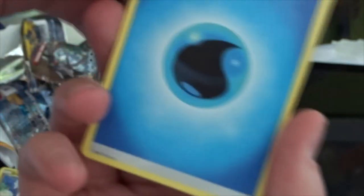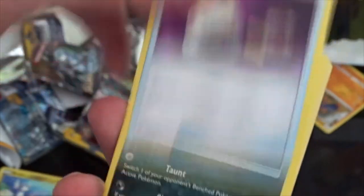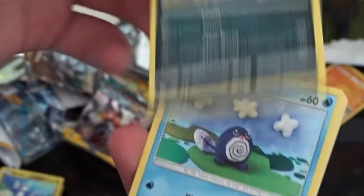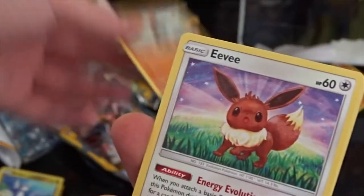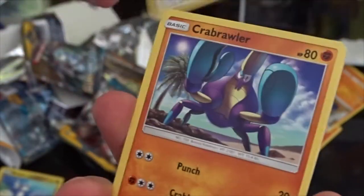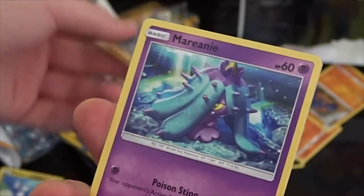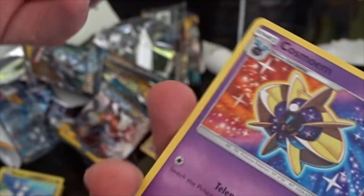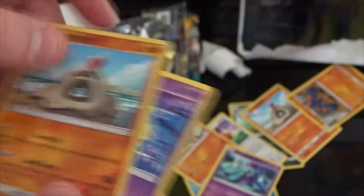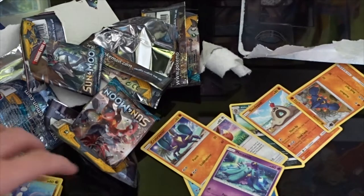From the back. We have a Water Energy, a Boldore, a Switch, an Alolan Persian, a Poliwag, a Sandygast, an Eevee Energy Evolution — I say Energy Evolution because that's the only good Eevee. A Carbink, a Marowak, a Reverse Sandygast. And our rare is a Cosmoem — that's the second Cosmoem we've gotten out of six packs.